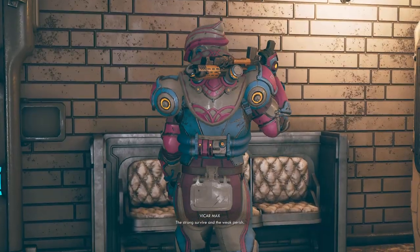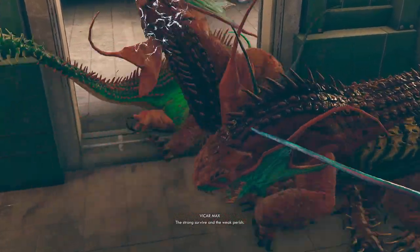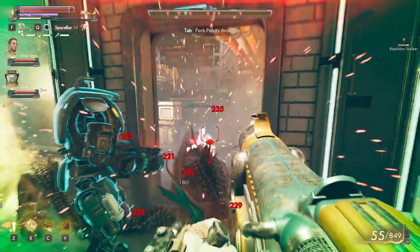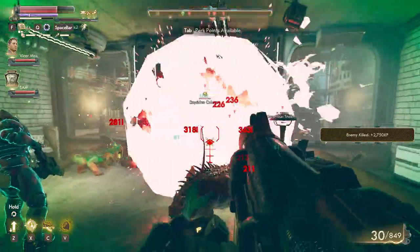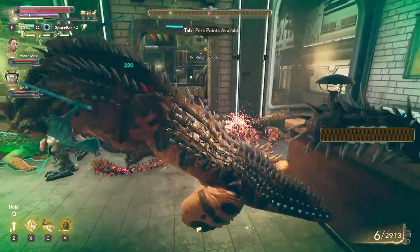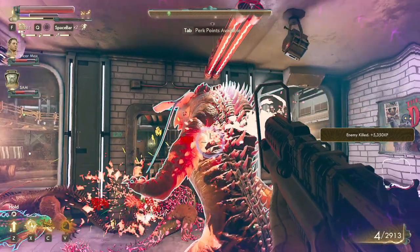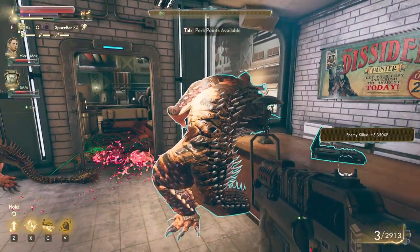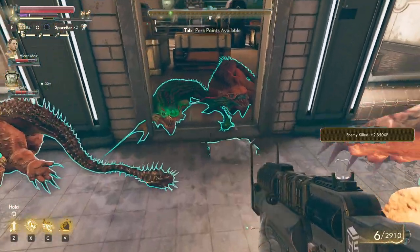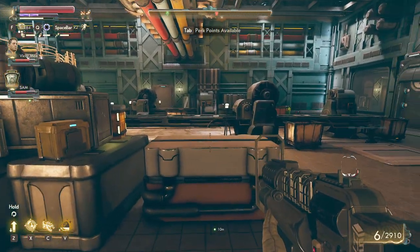So let's open the doors and kick their ass. I need to stun that big guy. Is he dead? He looks dead. But if you know he's there, he's not so hard to deal with. That was a lot of them.